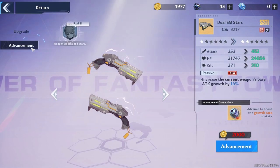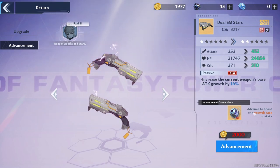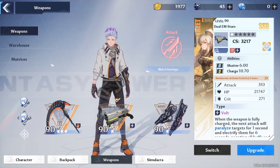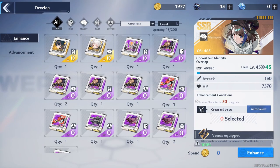What I can also do is go to Advancement. If I have a copy of a weapon — for example, the Dual MS Stars — I can feed that copy to the weapon to increase my CS. Another thing you can do is go to Matrices and level them up, which also gives extra CS. Use Develop and feed other matrices to level up the ones you're using.